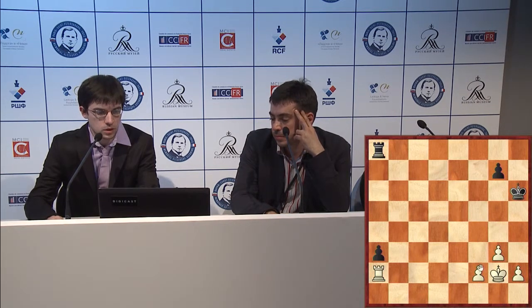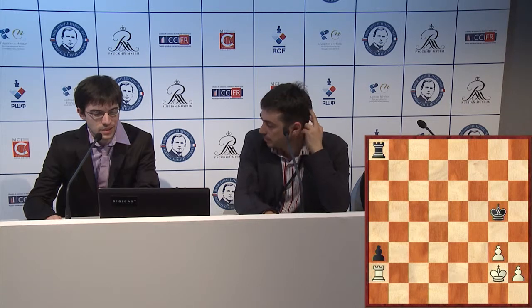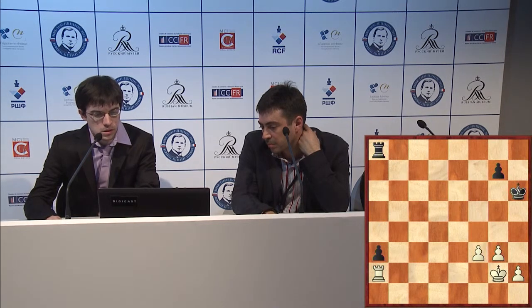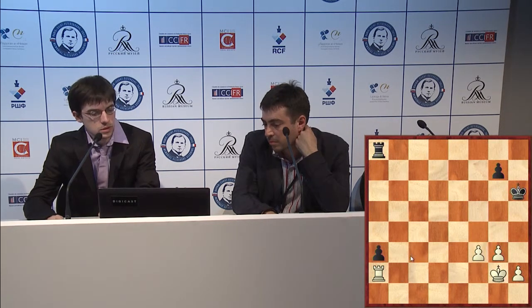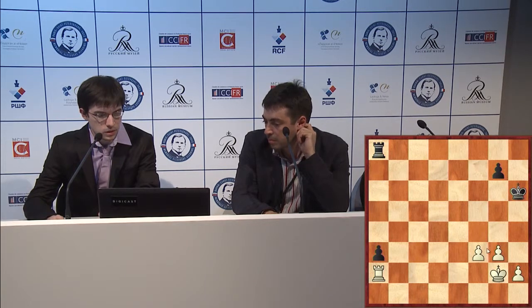If I push my pawn one square too far, like f4, then g5 — this will be a clear draw, because even when I get my king to b3, the black king gets to h3 and you're not going to do anything at all. But actually here I was going to play f3, then bring my king to c3. The point is if black plays g5, g4, then I play f4 — and it's not the same story. My pawn on h2 is covered, and as soon as black plays rook f8, then rook e3 and the pawn on f3 is covered.